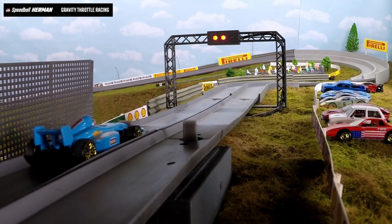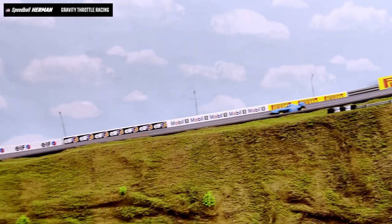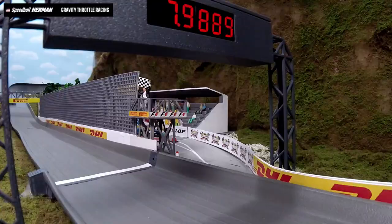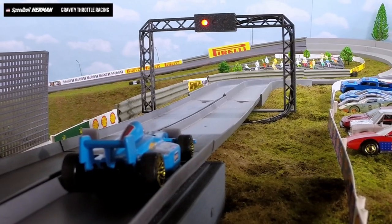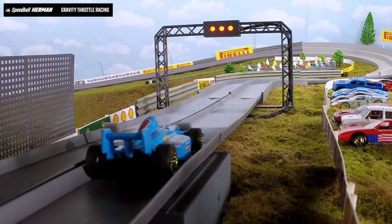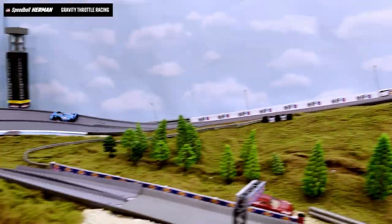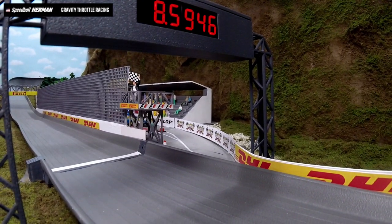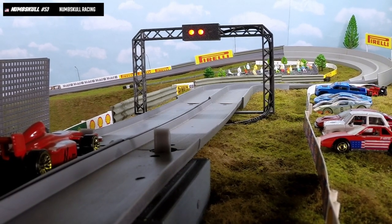Here's Speedball Herman from Gravity Throttle Racing. Lap one — solid start, across the line 8.0322. Strong lap number one. Here's lap two — Speedball Herman in a vintage looking F1 car — a little slower this time: 8.5946, a few tenths off the first lap. But a strong lap.